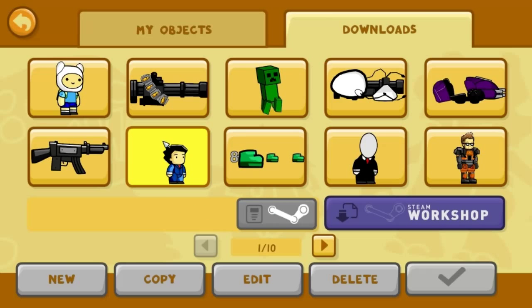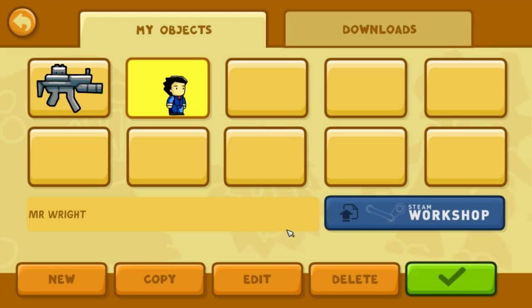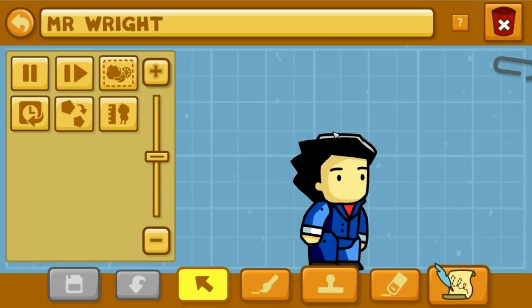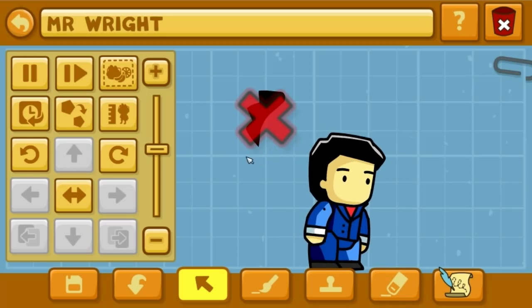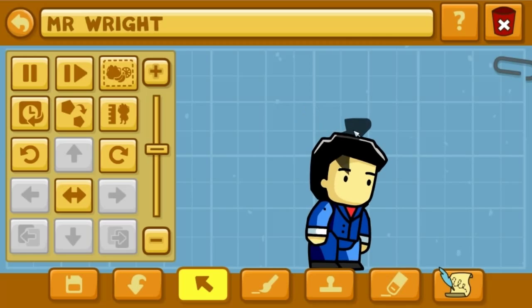Let's look at what some people have created. Someone made Phoenix - I don't know how they made that hair. You can copy it and go into edit mode and see what they did for yourself. They have right there - I don't even know what that is. You can't figure out what an object is; it doesn't give a definition or anything.